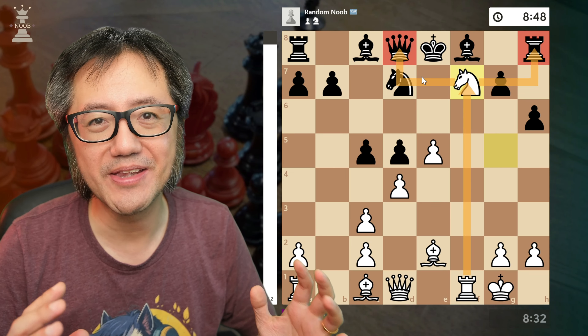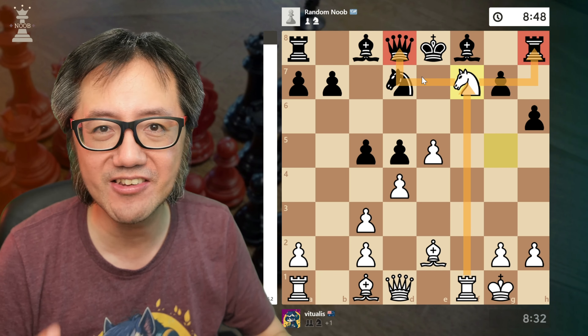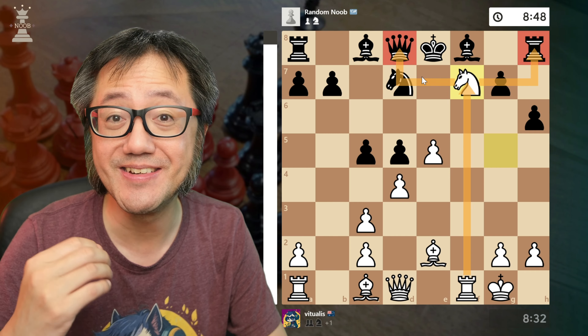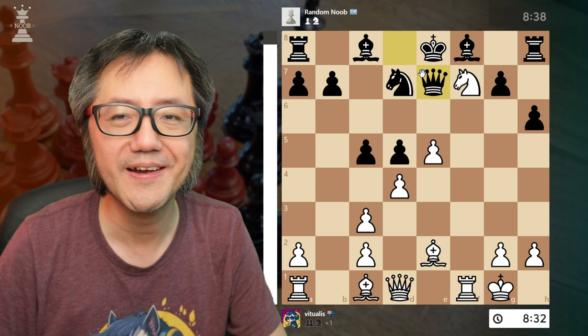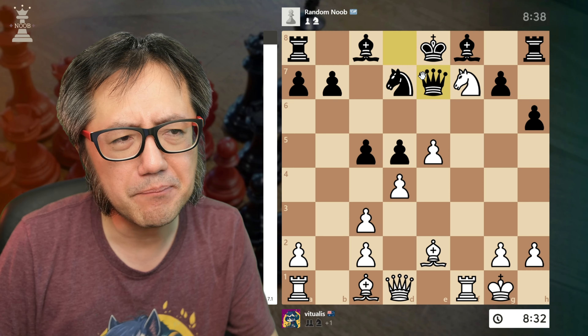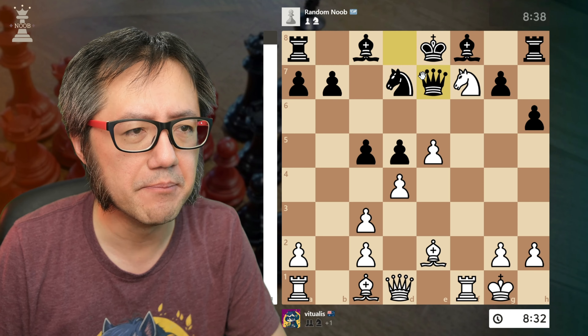One of the things about the Vienna Gambit is you just get this massive advantage if black doesn't play carefully and doesn't develop quickly. Black, probably a beginner, stumbles and crumbles a bit under the pressure.